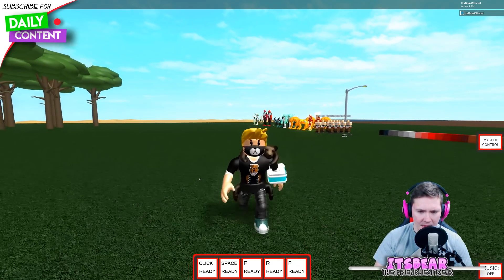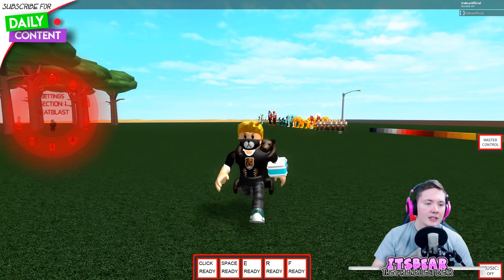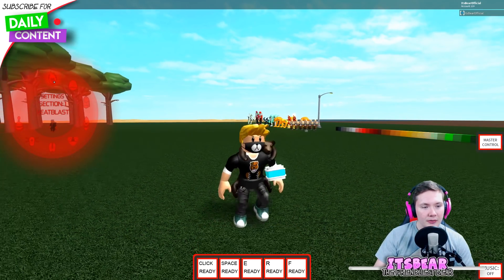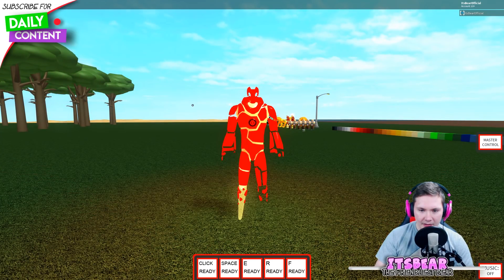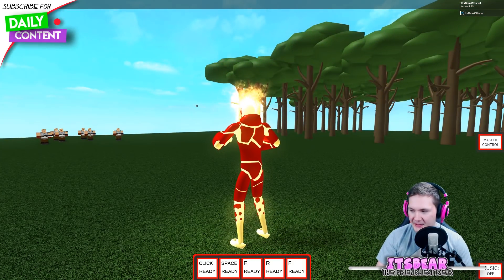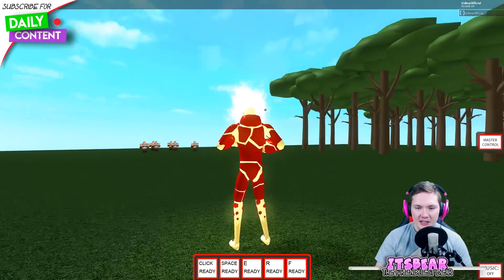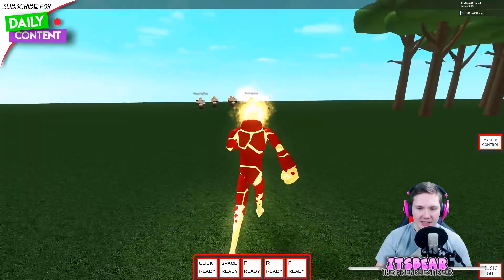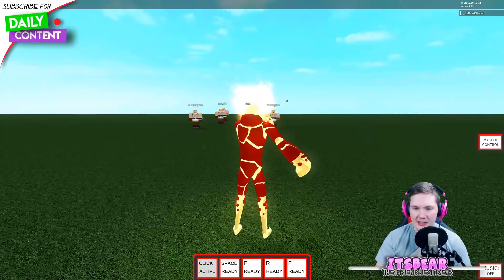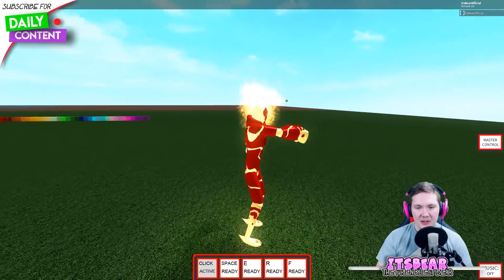Also, if I press T, the Omnitrix sound that we're all familiar with starts playing. And there is - if you click an alien, for example Heat Blast, you will hear fire sounds, and it's actually pretty great. That makes it a little more realistic, and if you press punch you will hear the punching sounds - all basic punching sounds pretty much.